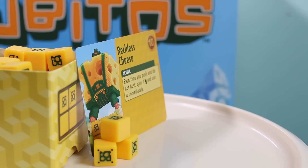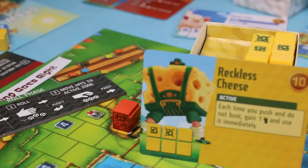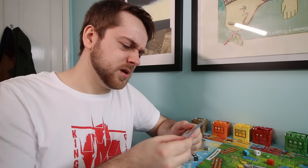Reckless Cheese hungers for push. Every single time you push without busting, you get a movement, hurtling you round the track. His insatiable hunger for risk grows with every passing second — anything, anything, to fill the void in his lactose-filled soul. And last but not least, we have Cube Boy, and whenever you roll his face it means you have to give your opponent five British pounds if they win the game.